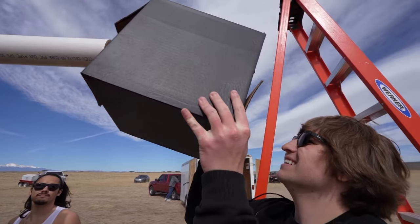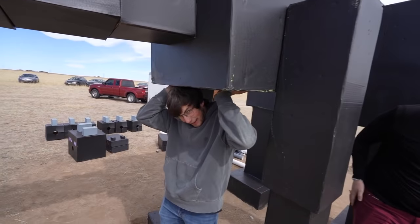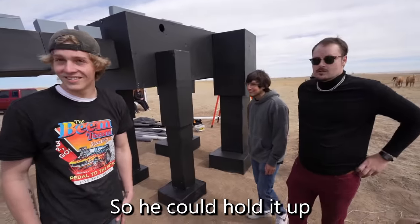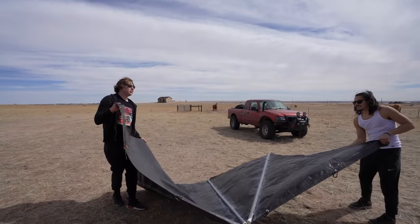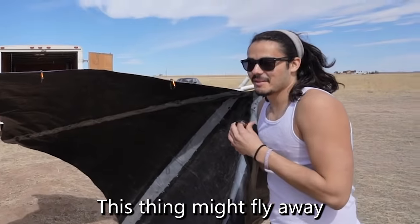Time to install the scales of the tail. Once we start attaching the details, this is really starting to come together. All right, we're gonna take the scaffolding out. Last time we did this, it fell and broke — because of Hayden. Please work, please work, please work. It's good. I don't know why we let Caden stand under it after it broke the first time. Now we are installing the massive wings. Good news is they're already flying, so they work. This thing might fly away.